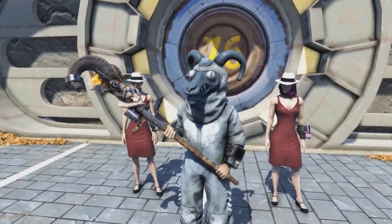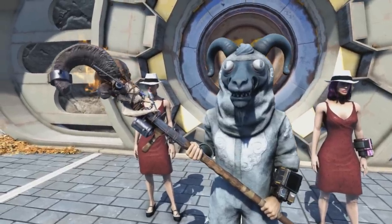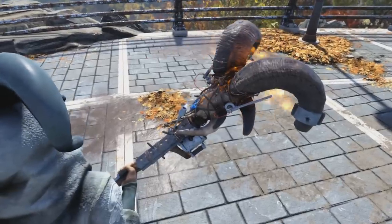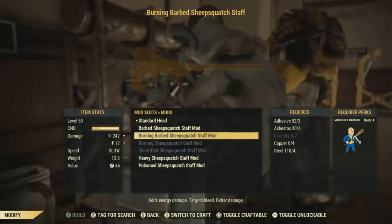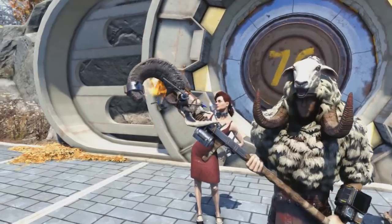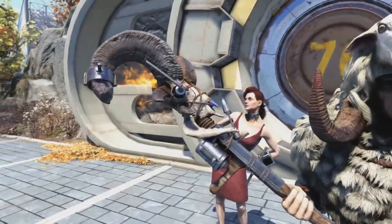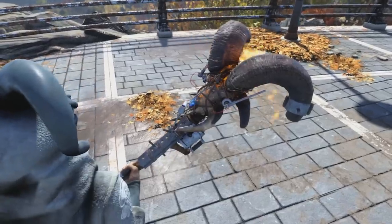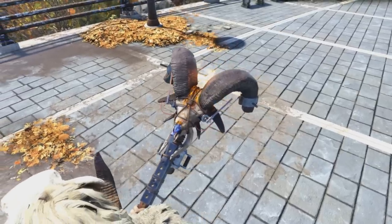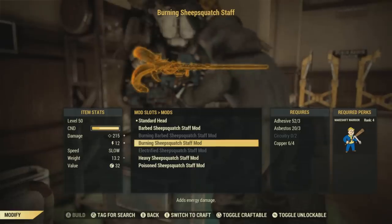Personally, my favorite modification for this weapon is the burning barbed Sheepsquatch Staff mod, requiring three adhesive, three asbestos, two circuitry, four copper, and four steel. Next, you can get just the regular burning Sheepsquatch Staff mod — here's what it'll look like. Not too much of a difference; the burning barbed one does quite a bit more damage. This will require three adhesive, three asbestos, two circuitry, and four copper to create.